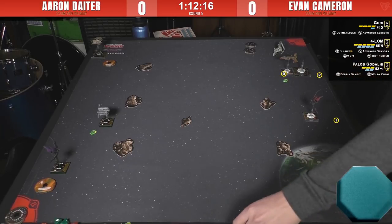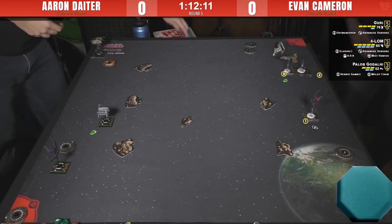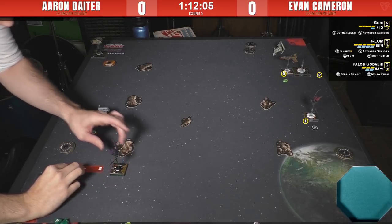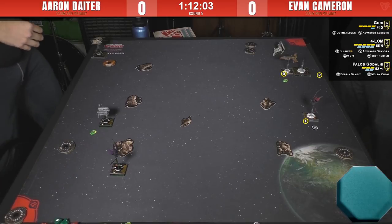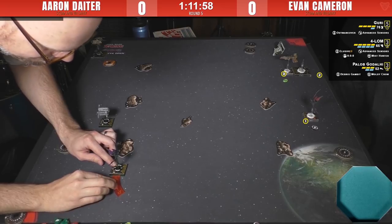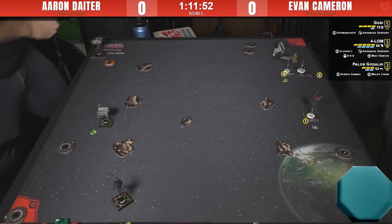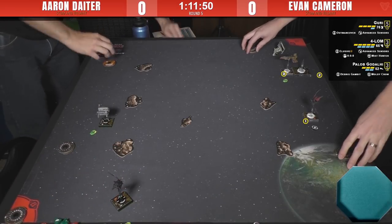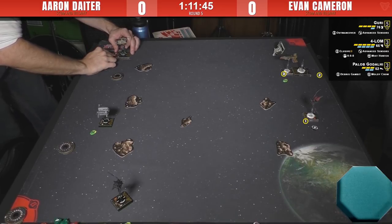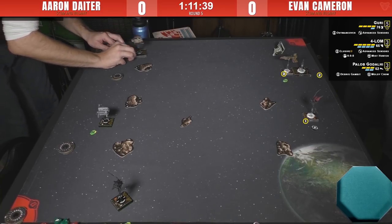On top of that he's rocking 0-0-0, who wants to be at range 1 anyway and can give you an additional calculate token if your opponent doesn't want to take the stress. That's a really cool build on Forlom — you're getting a lot of calculate tokens or handing out a lot of stress. You can also hand that stress to a friendly ship if you want. If you've got Advanced Sensors on him and you know Pallob's not going to do a blue maneuver next turn, you can hand that stress to Pallob so Forlom can use Advanced Sensors the next turn.